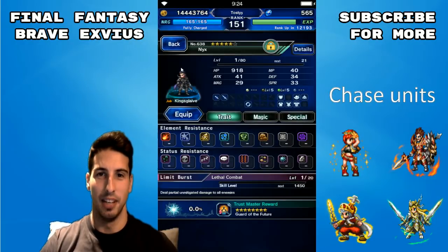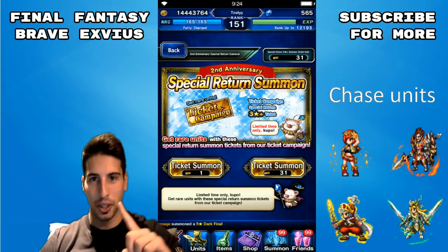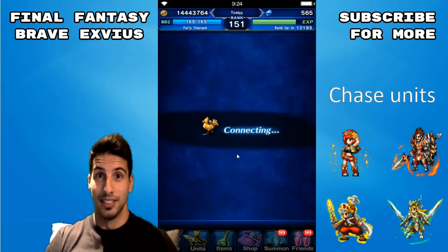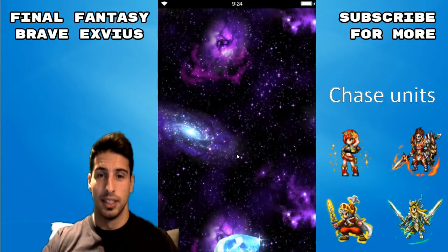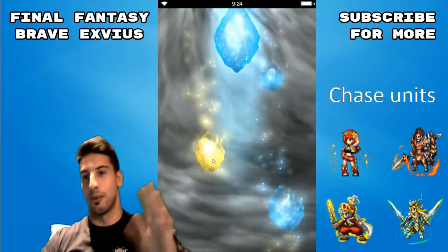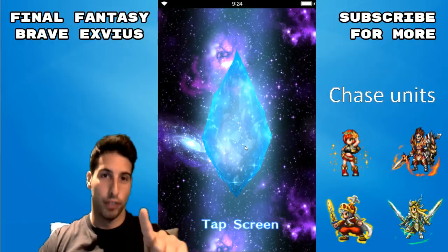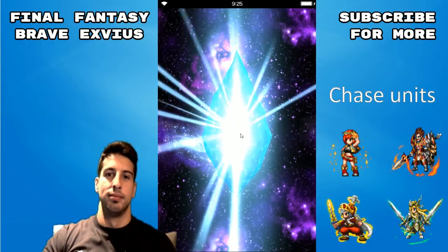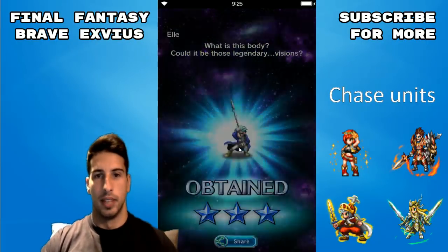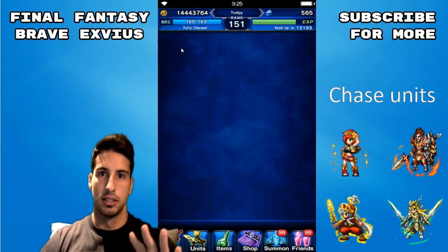Let's do one more ticket and see if we can get something. Let me send you guys some energy — somewhere one of you guys is going to be pulling a rainbow right now. I don't want it right now — I want to send some luck to you guys. So somewhere one of you will be pulling a rainbow. We did 30 tickets on this one — not bad TM. We're going back to the 4-star guaranteed tickets now.